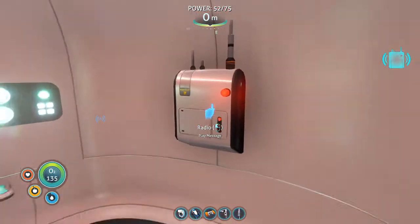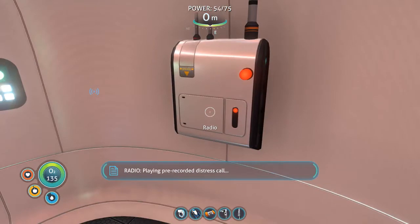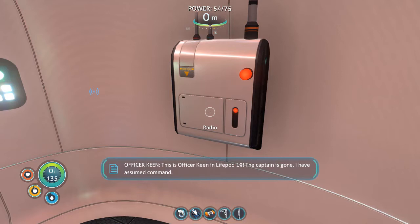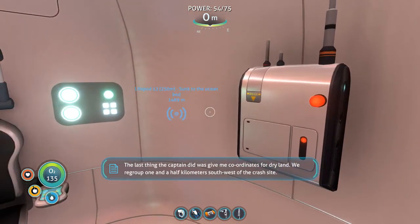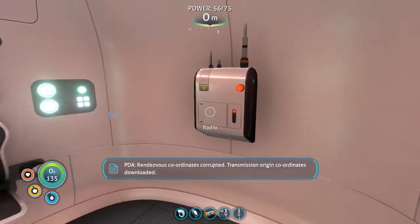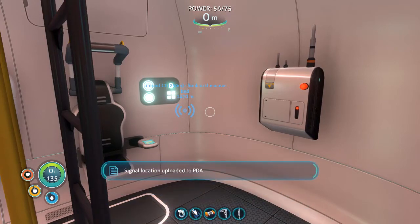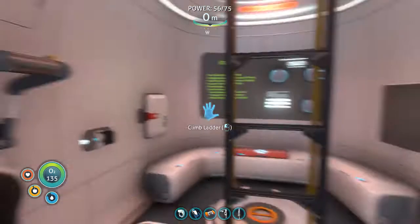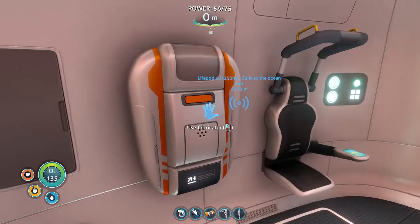We have another message — a land re-recorded distress call: 'This is officer Keene in life pod 19. The captain is gone. I have assumed command. The last thing the captain did was give me coordinates for dry land. We regrouped one and a half kilometers southwest of the crash site. Stay together and good luck. This message will now repeat.' Rendezvous coordinates corrupted. Transmission origin coordinates downloaded. Signal location uploaded to PDA.